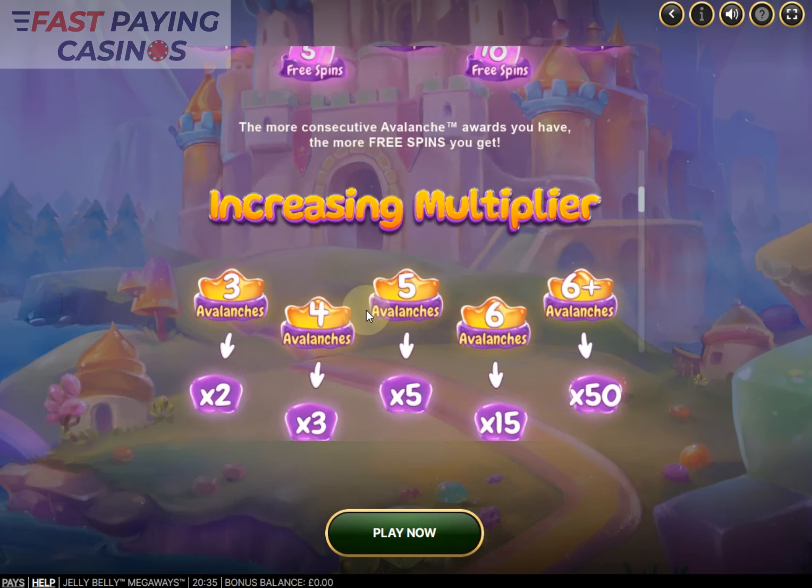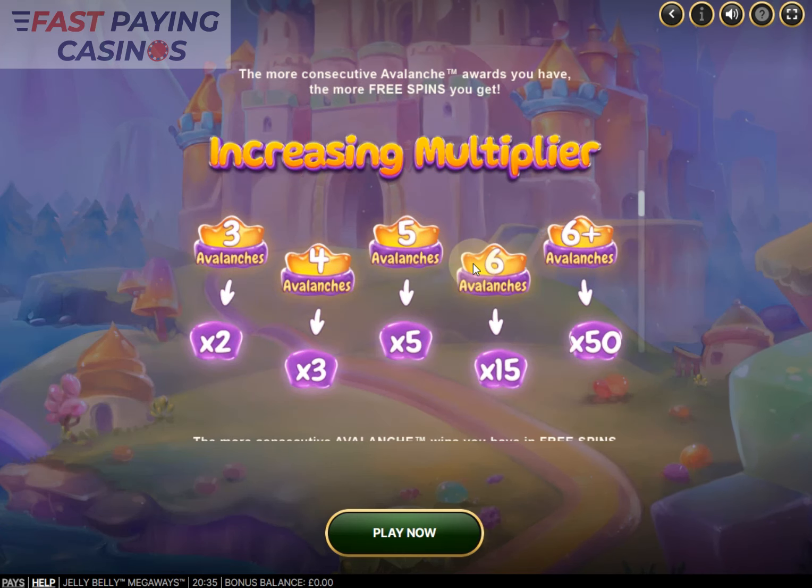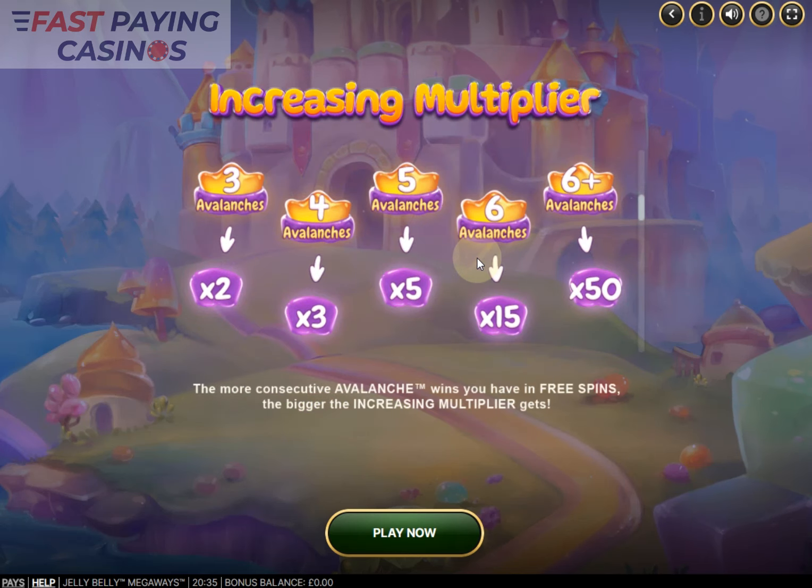During the free spins you don't get an increasing multiplier in the conventional sense — not times one per win or per tumble. The multipliers are contained within a single spin. So if a winning spin has three avalanches, everything you win in that one spin is paid at 2x. Four avalanches pays 3x, five pays 5x, six pays 15x, and seven-plus tumbles pays 50x for everything accumulated in that spin.